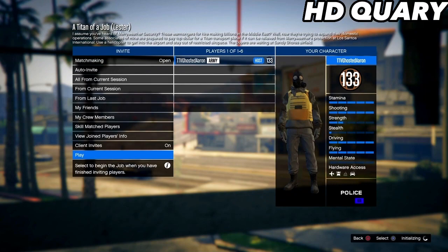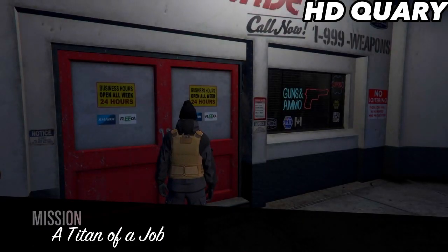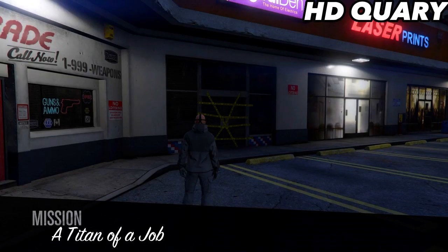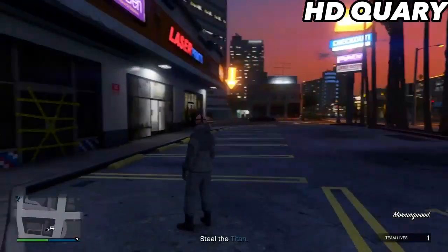Once you load into the job, start it — don't change anything. If you spawned in incorrectly, restart your game and start up Titan of Job again. If you load in incorrectly a second time, go back into the gun store and save the outfit in the same slot.